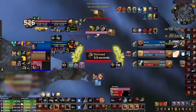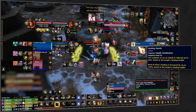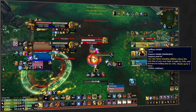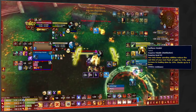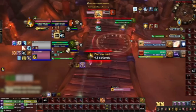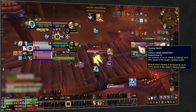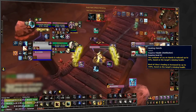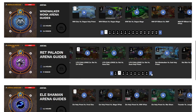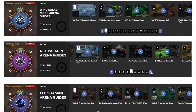Next we've got a row that started the expansion defining why ret was such a strong spec, as Healing Hands allowed rets to essentially top anyone with a single Word of Glory. Multiple nerfs, including another one in 9.1, have significantly reduced the potency of this talent. It's for this reason that Selfless Healer is looking to be the optimal choice in this row now. With this, you're able to frequently get a powerful instant cast Flash of Light while still retaining access to an unbuffed Word of Glory when needed. In extremely fast-paced games you may still want to use Healing Hands if you find yourself needing to constantly out-heal damage. Just know that a handful of top rets are currently leaning towards Selfless Healer in most matchups.